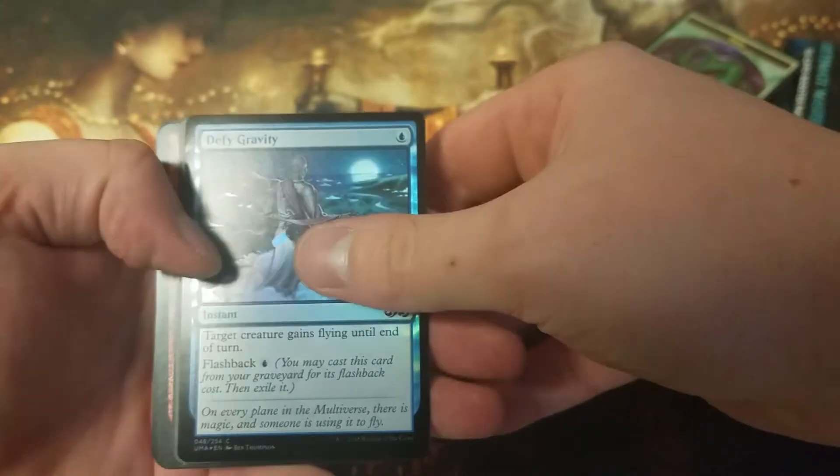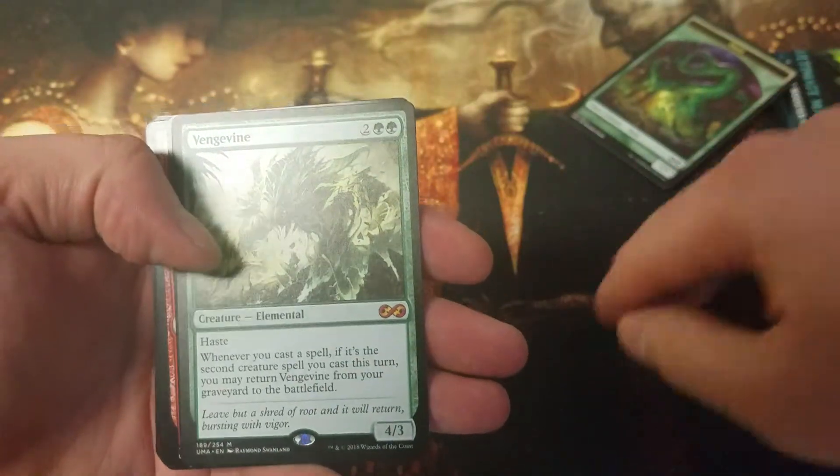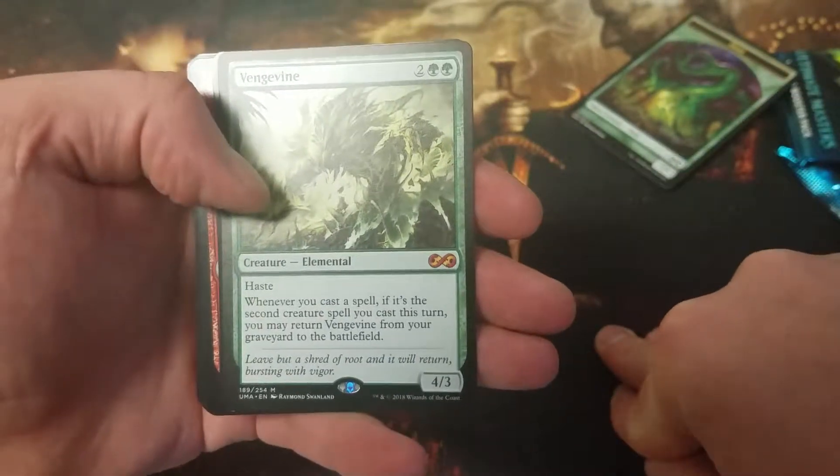Foil Defy Gravity and Vintage Vine. Mythic right out of the gate — gotta like that. Eternal Witness. Nothing else too crazy.